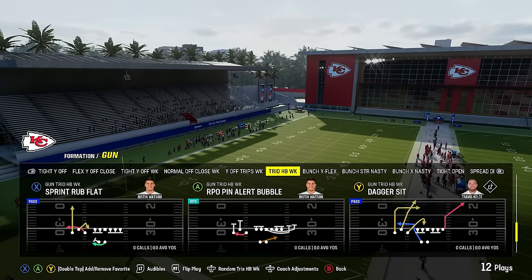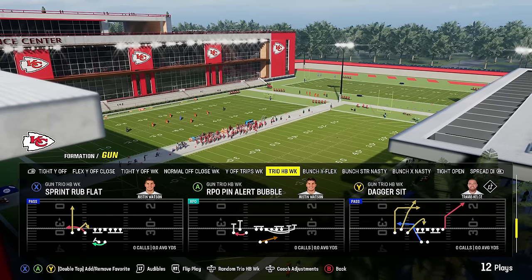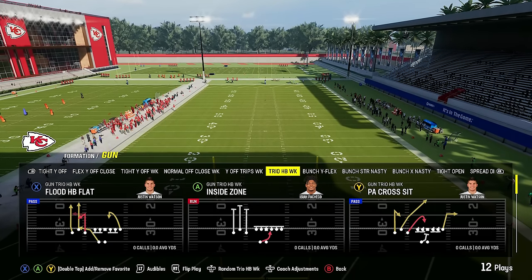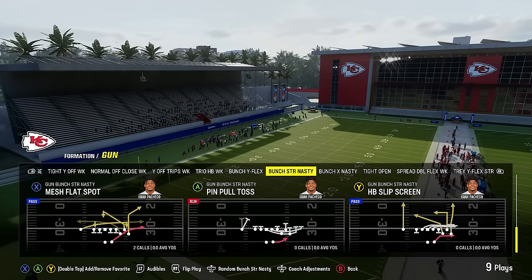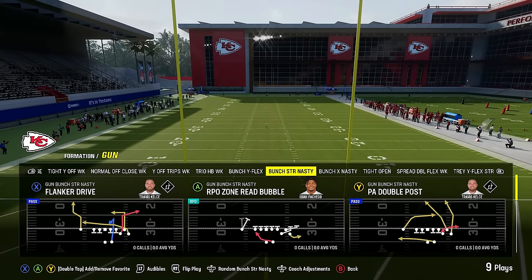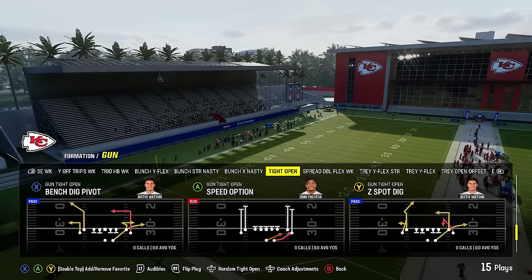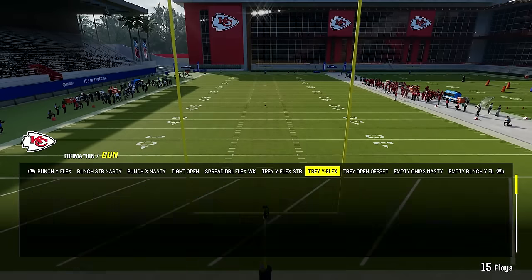You've got trio, which is pretty similar to trips tight end but has really different unique plays like RPO pin alert bubble — a pulling run with a backside bubble screen — plus dagger sit, verticals, and speed option. Then you've got the bunch Y off flex, another very unique formation, and bunch strong nasty with crazy plays like mesh flat spot, PA double post, and some really great RPO zone bubbles. Then bunch X nasty as well. This is one of the more unique playbooks in the entire game — you've got tight open with a speed option as well. This playbook is filled with speed options and a lot of people have no clue how to stop them.